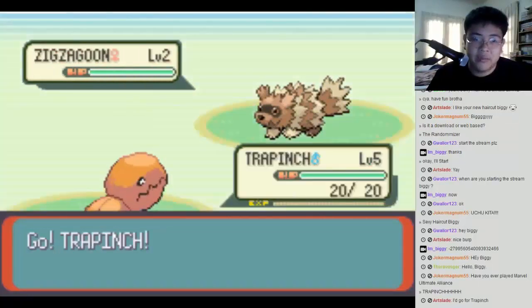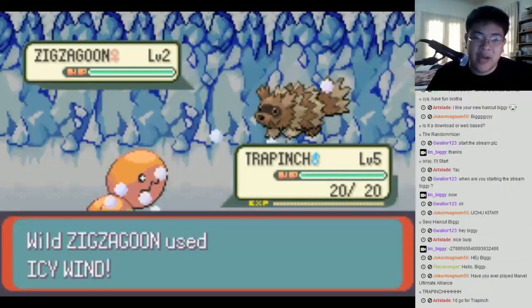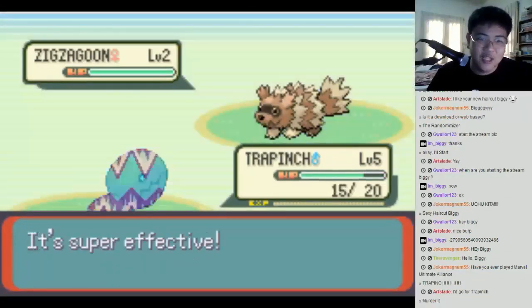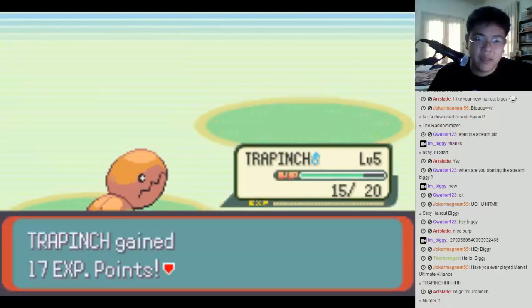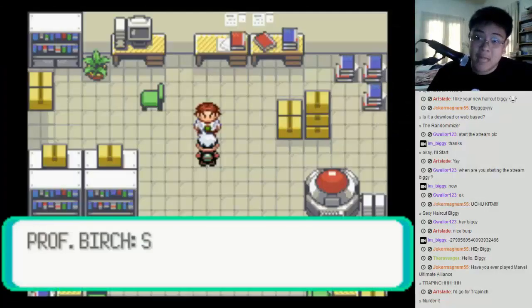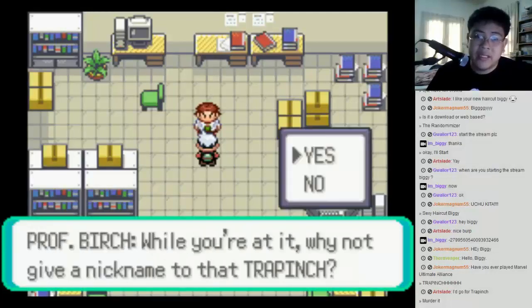There's a wild Zigzagoon. What moves will Trapinch have? He'll have Earthquake to start — amazing! But no, Icy Wind hits and it's super effective. Murdered. Earthquake, yep — alright, now we're going to name our Pokemon.